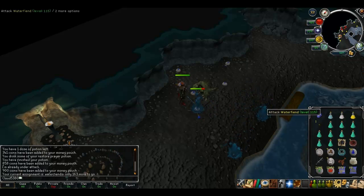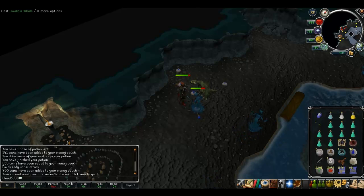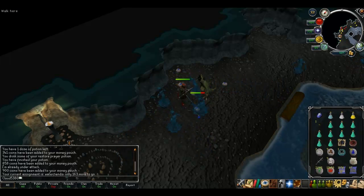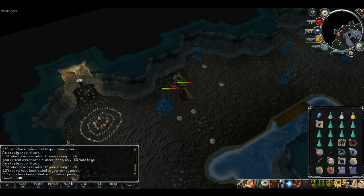If you prefer and have the Summoning level, you can use a unicorn stallion as your healing method, but I always found the Bunyip quite handy because they always tend to drop a lot of raw fish. It kind of saves you money on unicorn stallion pouches and scrolls.